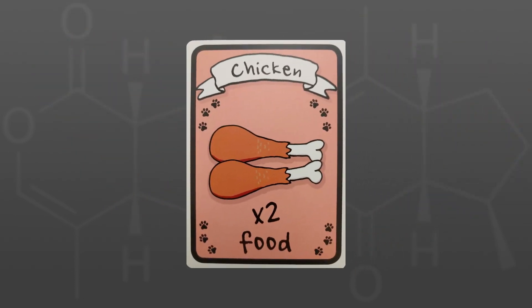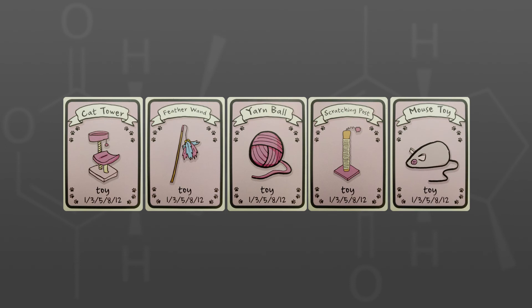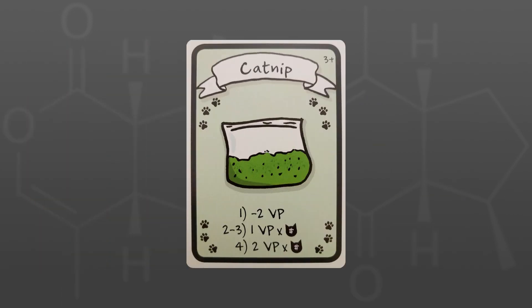Cats love to play with different toys, and this game has five different options. Collect all five and earn 12 points; multiple sets are allowed. Catnip bestows magical powers on your cats if provided in sufficient quantities. Four or more catnip, and you'll earn two victory points per fed cat. Two or three, and you'll earn one victory point per fed cat. But watch out — if you only have one, you'll lose two victory points.